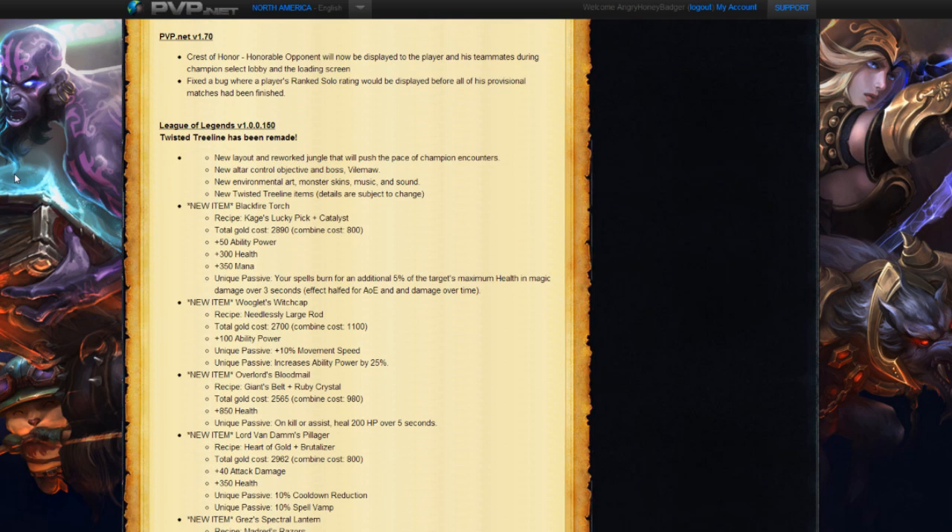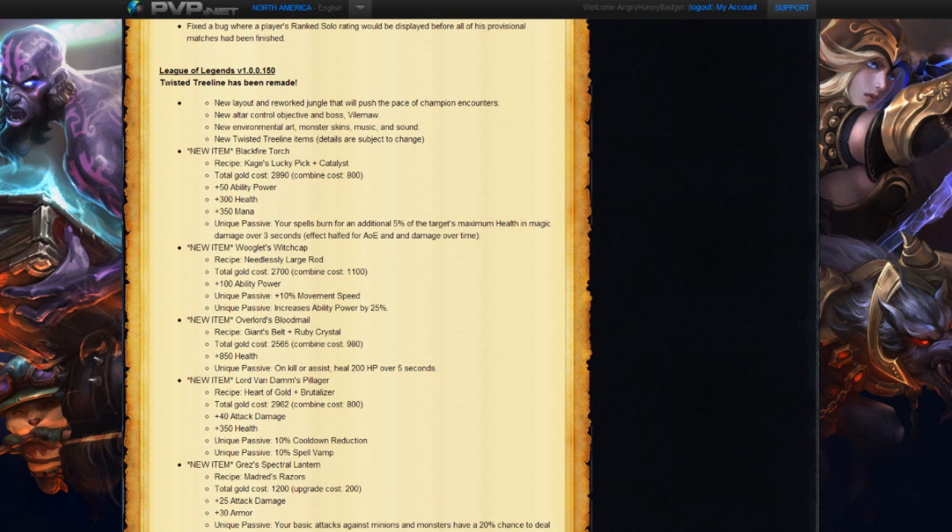What we're going to be looking at now is some new items being added. We have first off the Blackfire Torch. Its recipe to create it is a Cage's Lucky Pick and a Catalyst. You can see its gold and combined costs: 50 AP, 300 health, 350 mana, and a unique passive that your spells burn for an additional 5% of their target's maximum health in magic damage over 3 seconds. Kind of a cool item — we're going to have to see how some of these work.